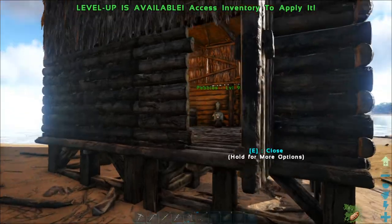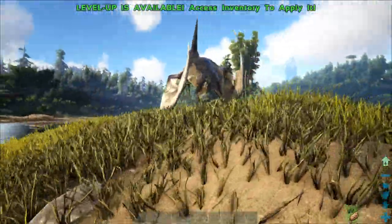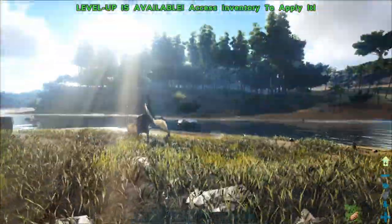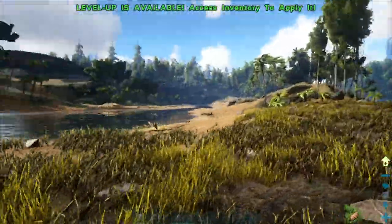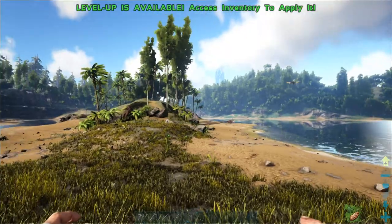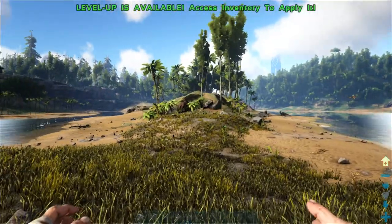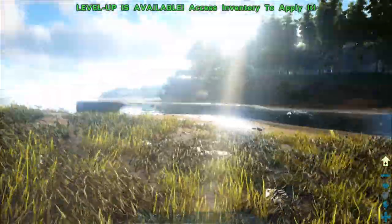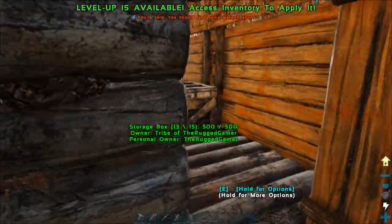I want to decide what to tame. On this little area we've got a couple of potential tames. We've got parasaurs, trikes, dilos, and raptors. Don't do the raptors - they're a pain to deal with. I'm going to go for a herbivore because a herbivore is a lot easier to keep alive at first. I'll drop everything from my inventory apart from what I need, keep the stim berries just in case.